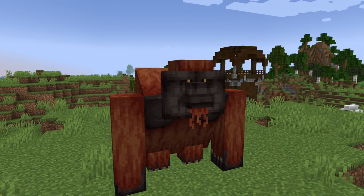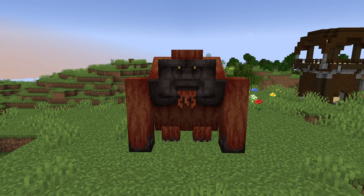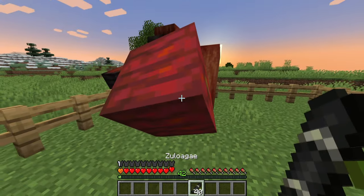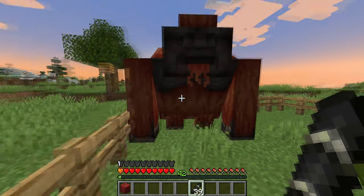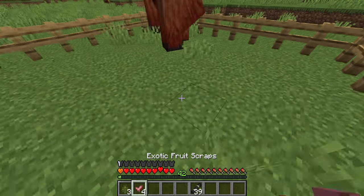This ape-like creature, called Gigantopithecus, is one of the most docile creatures in this mod. If offered a revived ancient bamboo, Sulagai, they will grant an exotic fruit stuffed with random items. If broken, it will reveal scrap and other goodies.